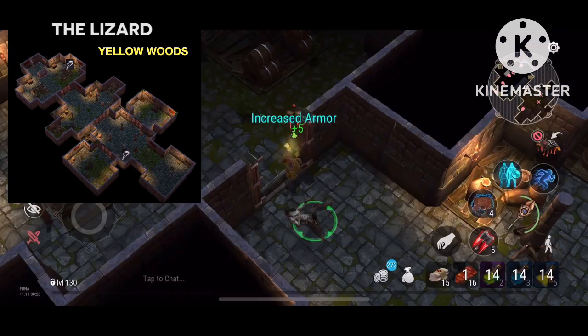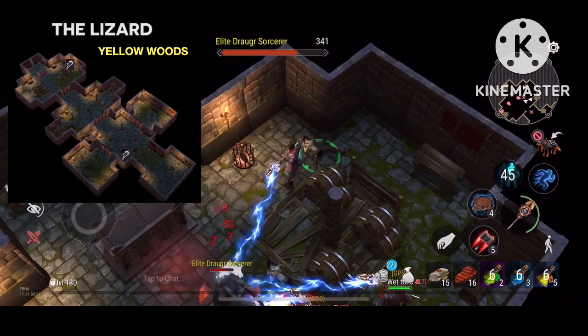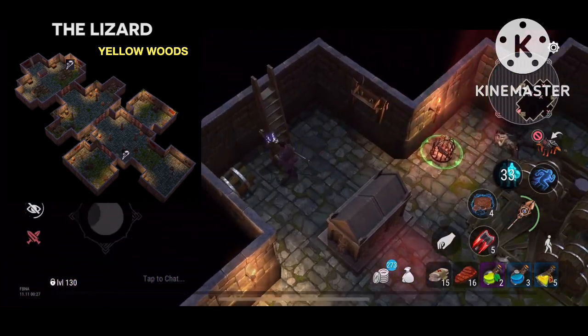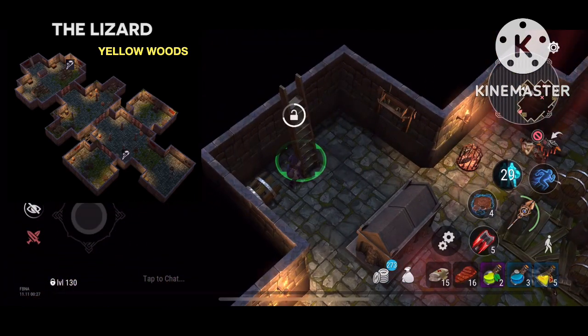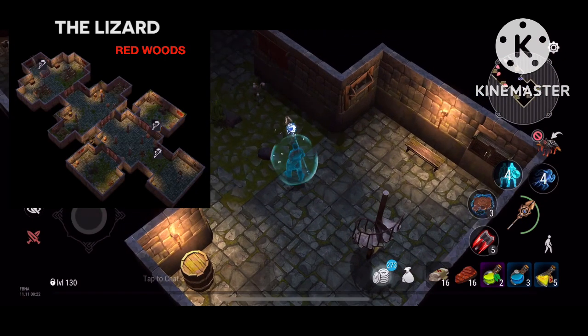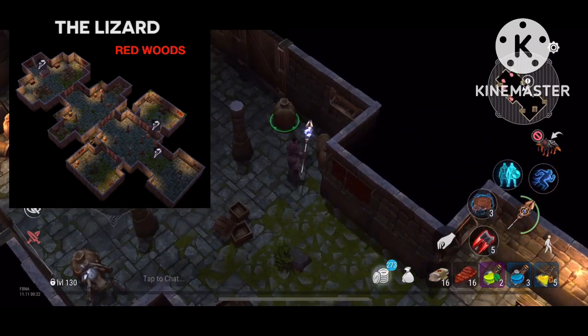The next one I have for you is another lizard — I'm glad I got a few lizards to show the example — and I got a dragon. So two easy ghost flowers, easy peasy lemon squeezy.